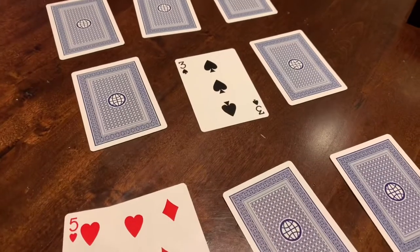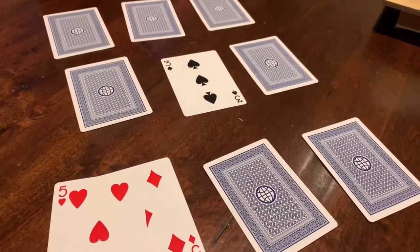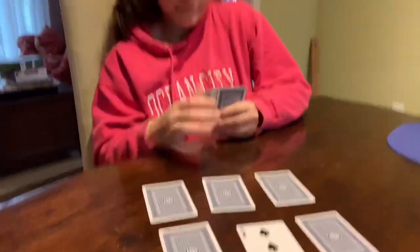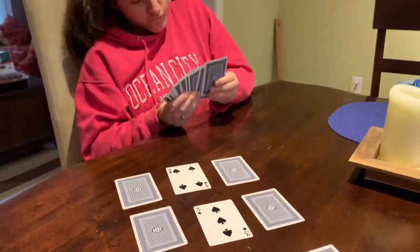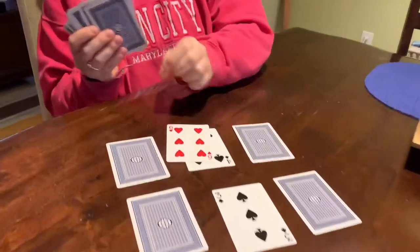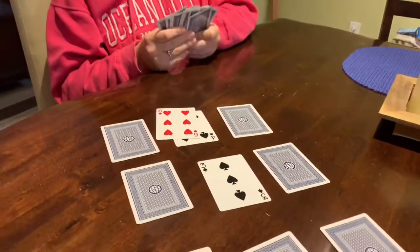You've got to keep track of how many points you're getting. Sophie's turn — four! What number makes ten with a four? Six! Zap! Zap!